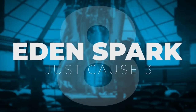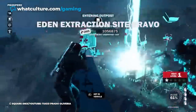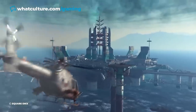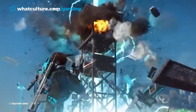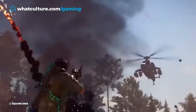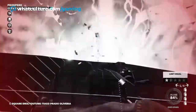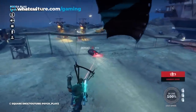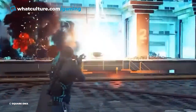#8: Eden Spark, Just Cause 3. When you absolutely, positively need to obliterate everybody in the vicinity, accept no substitute for Just Cause 3's Eden Spark, exclusive to the Bavarium Sea Heist DLC at $5.99. The Eden Spark is a hilariously potent weapon that, when fully upgraded, borders on overpowered. The game harnesses lightning from the sky to strike the desired target, with the impact of a direct hit being catastrophic enough that basically nothing in the game can withstand it. From fleshy NPCs to fortified structures, all will fall. The Eden Spark turns the player into a near-unstoppable juggernaut.